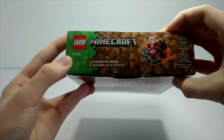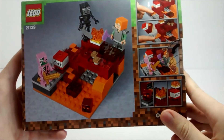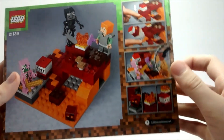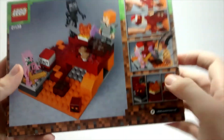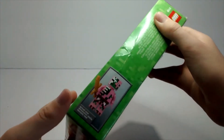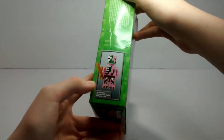On the side of the box we just have a picture of the set and then Lego Minecraft. On the back we have a picture of the set, it shows what the actions are — you can press down to launch the TNT. We've got Pigman, Magma Cube, Fire, TNT. Then they have their Lego advertisements and then the actual size of the minifigure.